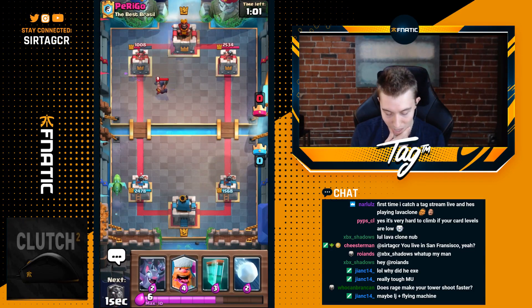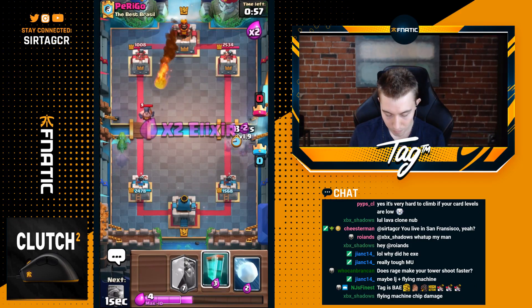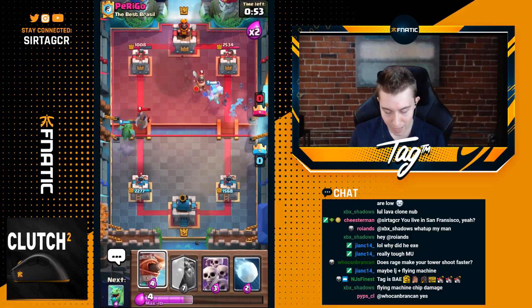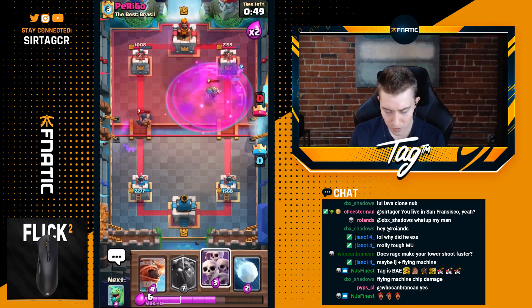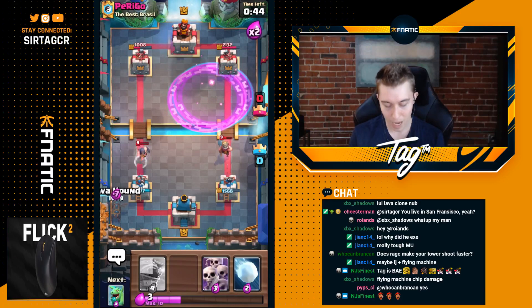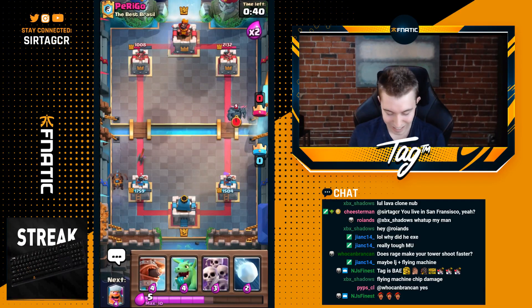We want to save our Lumberjack if possible, and go in for something like this. He's got Fireball, unfortunately, as well, but we're gonna go for the clone with the Bats and the Lumberjack, so this might be able to do a lot of damage. Unfortunately he's got Zap and Fireball. This is just a matchup from Crazy Town - Fireball, Zap, Minions, Executioner with Tornado. This is not good.